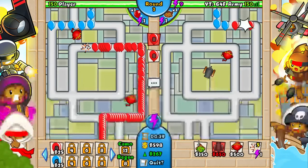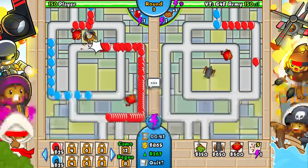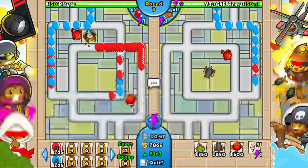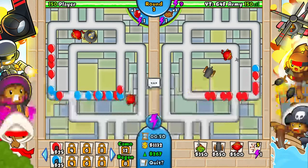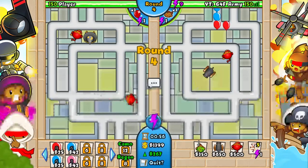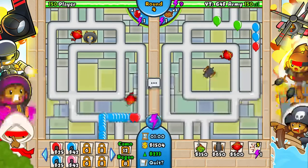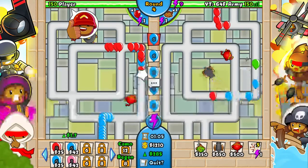Around round eight, place the sniper somewhere out of the way — top corner works. Set it to 'strong' and upgrade it to camo vision. You don't really need it until around round 11, but placing it a little earlier is fine. He tried a balloon boost but didn't send much, so no worries.